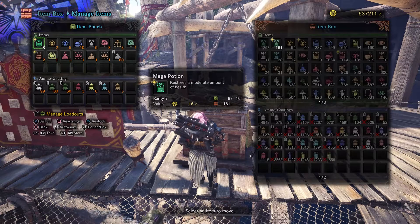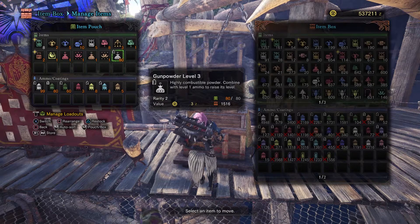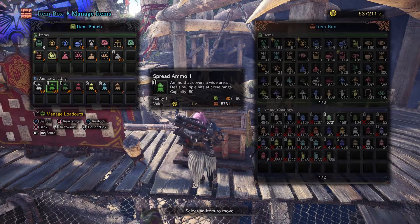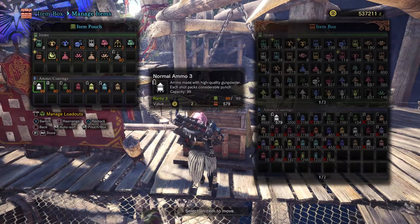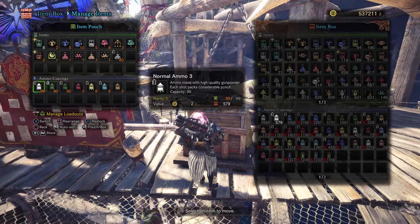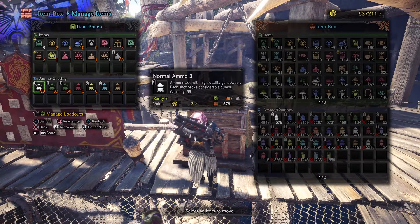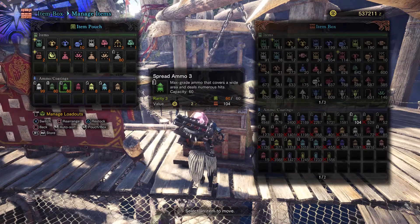First thing I want to show real quick is the item set that I'm carrying. Obviously, my item pouch is pretty limited — I didn't bother to put too much in there because I didn't know what I was doing at the time. I am carrying Gunpowder Level 3 and Spread Ammo 1 — that's just to make more Spread 3. Normal 3 I have no good reason for that to be in here, it's just there. I guess you could use it if you couldn't reach the monster with Spread 3 and you want to keep the damage up, but I don't ever actually do that. This is the only thing I'm really using, which I need to make more of.